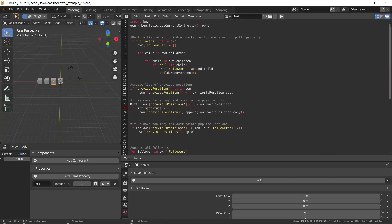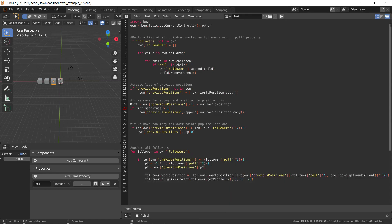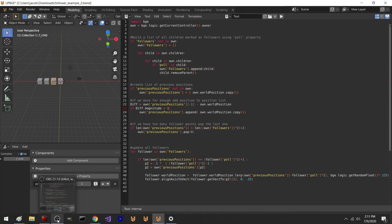Alright, so yeah — just a quick example. Let me make this full screen so you can type it out if you need to. There's an example of it on Blender Artists; I did this actually to solve someone else's problem. Thanks for watching.